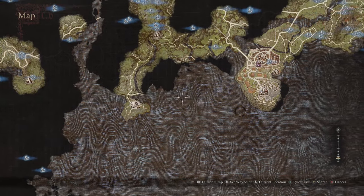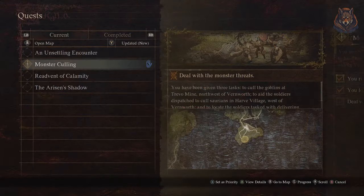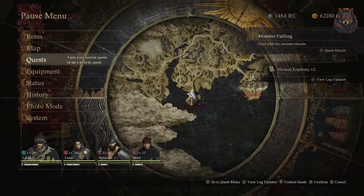If you haven't done so, start the main quest Monster Calling, which takes you to the town of Harvey village. Complete the quest by heading into a sea cave once you're there and rescuing a couple of soldiers inside.